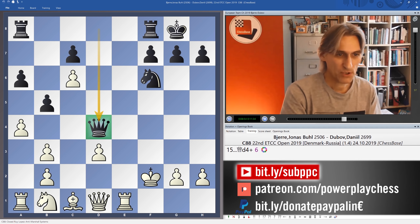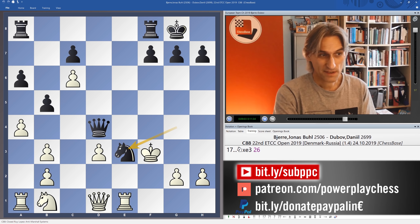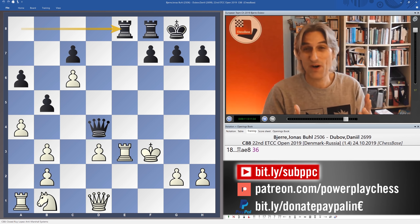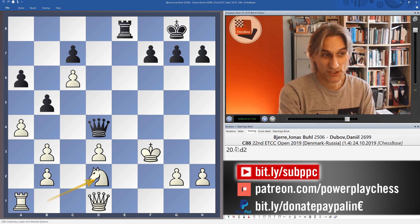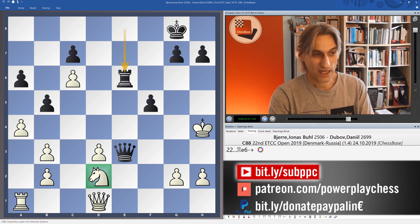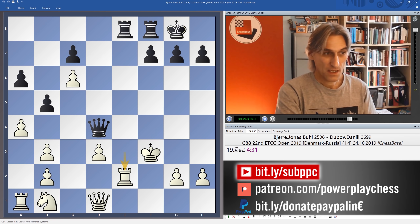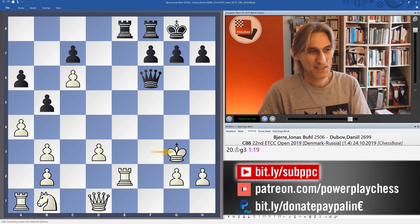After queen d4, bishop e3 was played, and knight g4 is a winning move. There are some very nice ideas here. Takes here, and rook ae8 - black just exchanges off white's rook. White's king is defenceless. For example, if rook takes rook and then knight d2, we just check the king up the board. And rook e6 - it just shows what happens if white tries to bring out pieces. So rook e8 played, rook e2. And there is now a really beautiful winning move - can you spot it? Black to play and win.